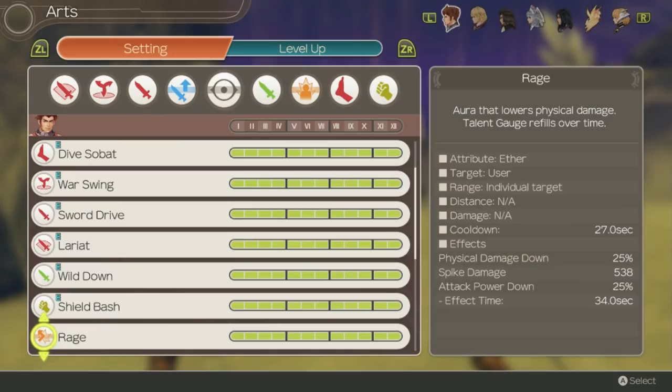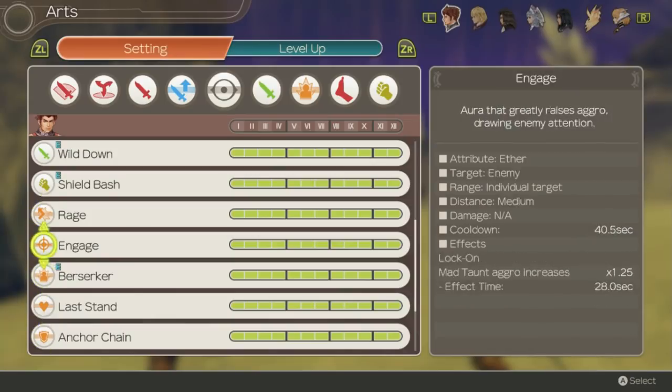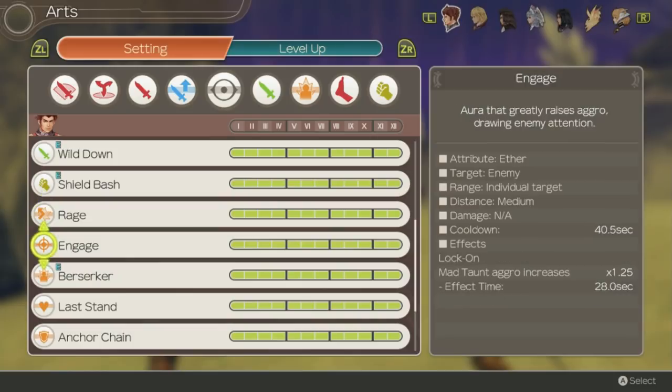Now we get into Auras — abilities that grant your character certain buffs for a certain amount of time. Only one can be active at a time, so I'd recommend having only one or two in a kit and focusing on the best aura. Ryne's first aura, Rage, cuts his damage so he takes less damage and does spike damage to attacking enemies. It's not good — you should never want to cut your own damage. Engage is an aura that draws aggro, but there's not much point since you can just get aggro from Mad Taunt and from doing damage anyway.